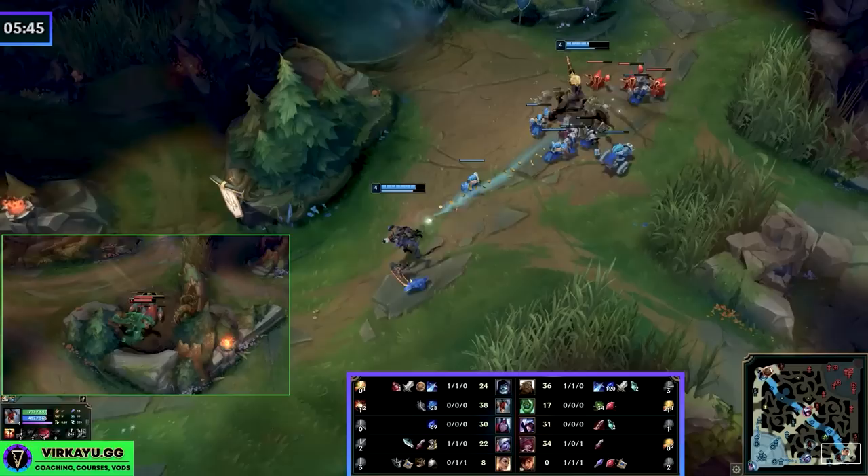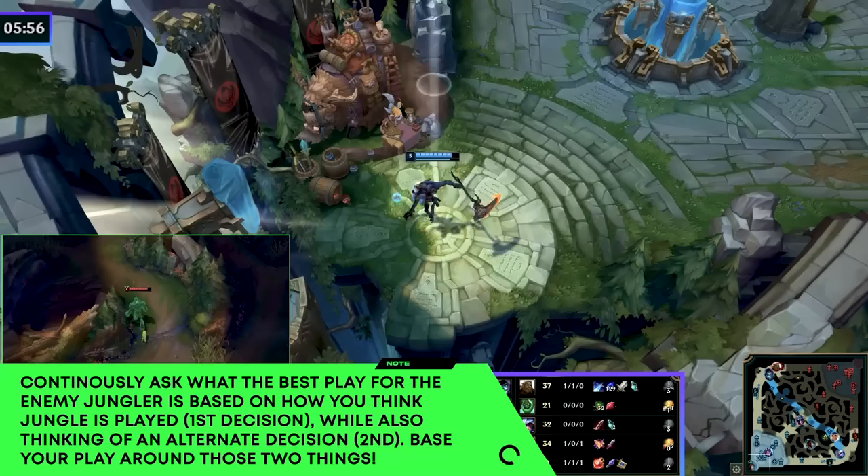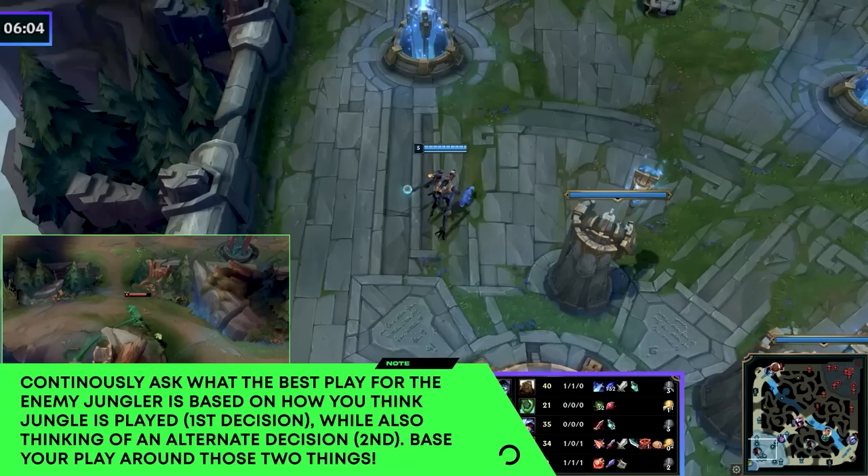The problem is our Fiddlesticks wasn't using the two-decision jungle rule, because he wasn't thinking about what the Zac could do and what the Zac should do. So he goes for a lane gank on a pushing wave, and even though he almost does get some kills, the intent was to maybe counter-gank the Zac. But the Zac at 16 CS has no camps on the bottom side, no HP — he has to go back to base — and meanwhile we were doing that gank in the mid lane.